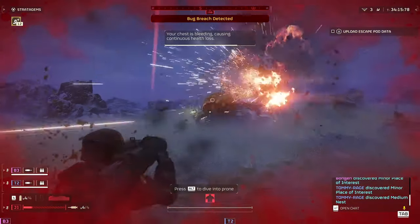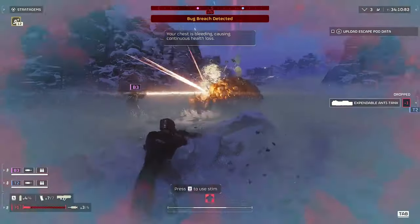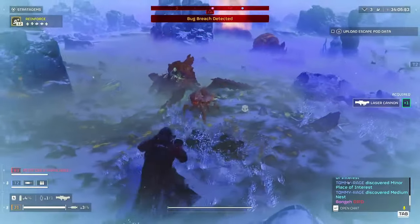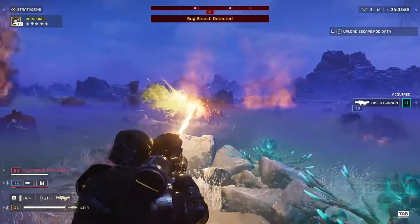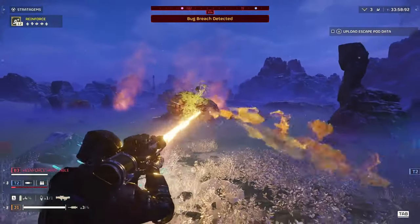These can range from heavy artillery support, defensive turrets, to supply drops, each requiring a unique sequence of button inputs to deploy. Choosing the right stratagems and deploying them strategically is crucial for surviving the relentless waves of Automaton and Terminid enemies you'll face.